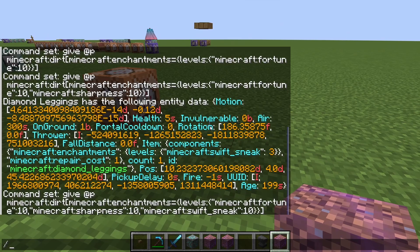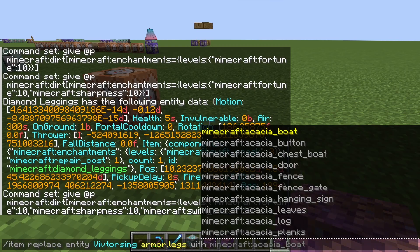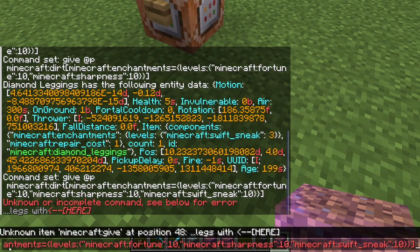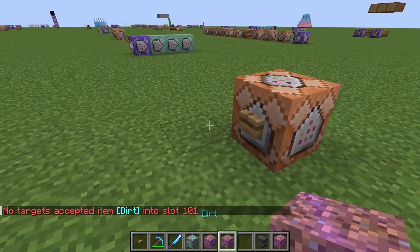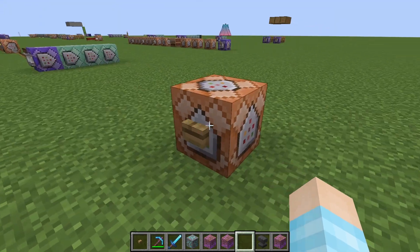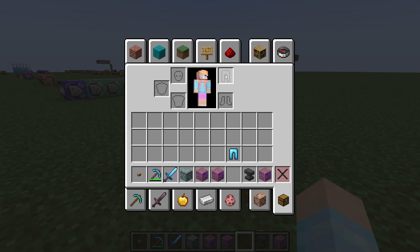I mean — wait — item replace entity @s legs with... oh, I can't do that. I was going to put dirt in my leggings, but you can't do that in regular vanilla. You could brute force it, but I don't remember exactly how.